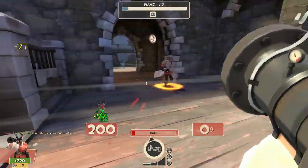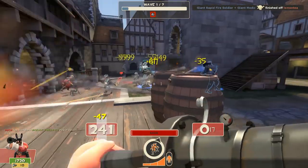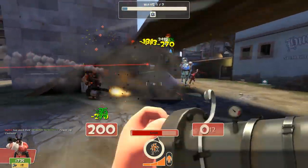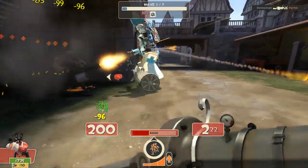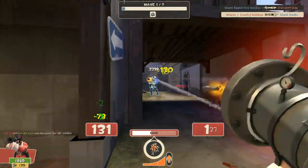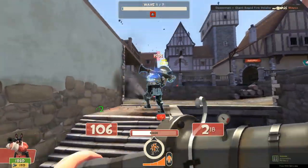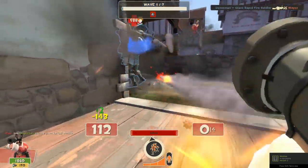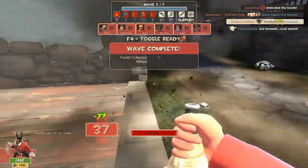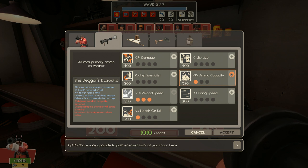Now to upgrades. You upgrade your Rocket Launcher first — that's natural. You don't upgrade your banner until late game, and you don't upgrade your melee. For resistances, only go for crit resistance and nothing else until you have enough money. For the Beggar's Bazooka, prioritize reload speed and then damage. In between, put at least one point into ammo capacity and one into health on kill. Health on kill lets you stay alive longer up front, and ammo capacity is essential because you don't get ammo from the dispenser.